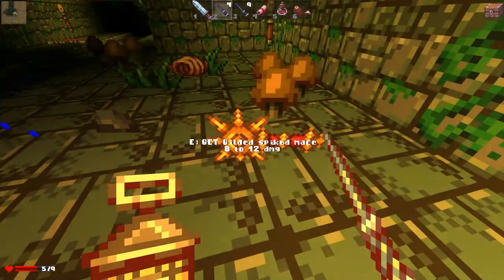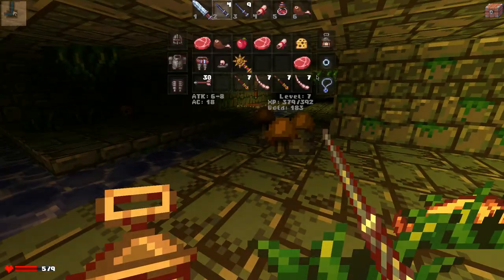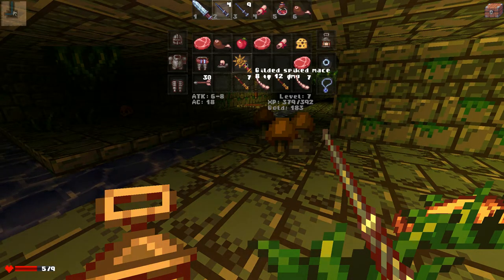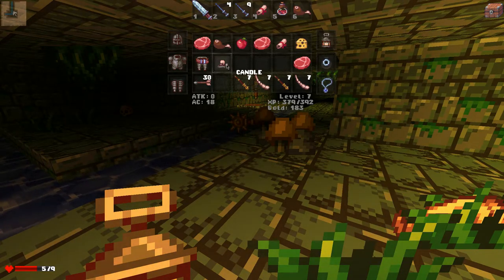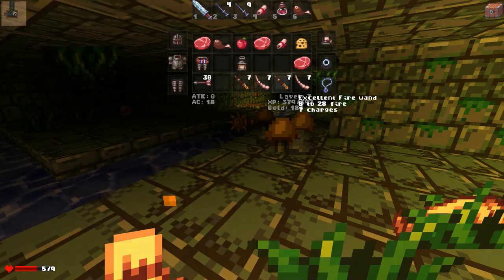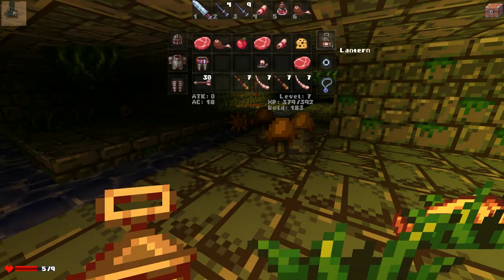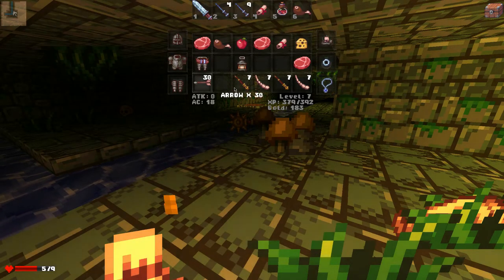There's a candle — I don't know what that's for. Bird is spiked mace — okay. Gilded — that's eight to twelve. It still sucks, it might look cool. See? That looks cool, but no idea. Candle — is that different than a lantern? Which is better? Let's try the candle then.